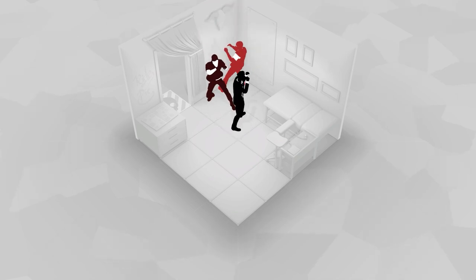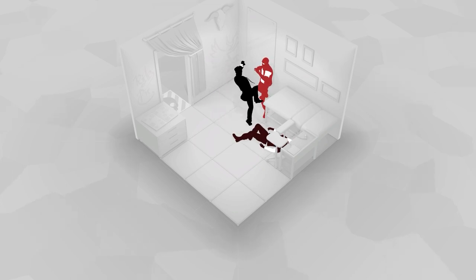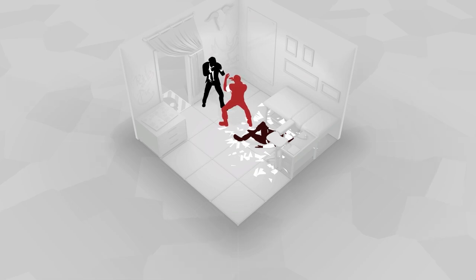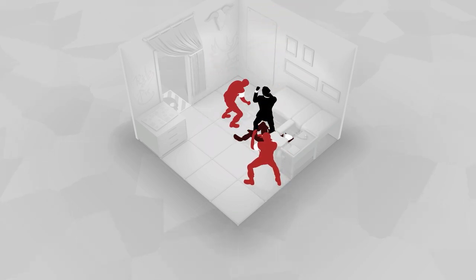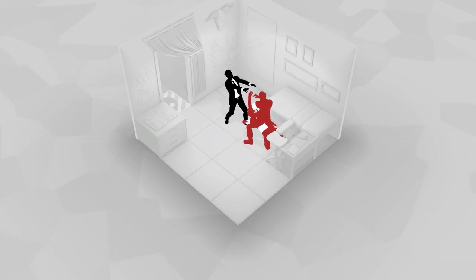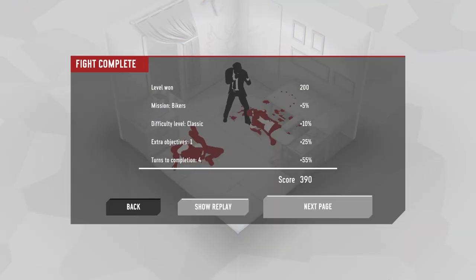Fight complete! The head smash landed on what appears to be a tattoo parlor foam table — apparently made of solid face-breaking material. The level complete screen shows level one finished. There's a 'show replay' option — a couple of people were upset I wasn't showing replays in the previous video, which is fair. I'll show at least one.